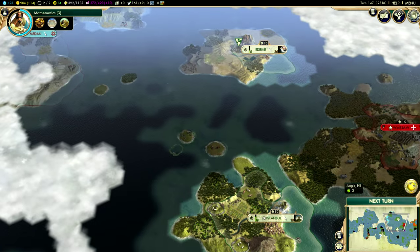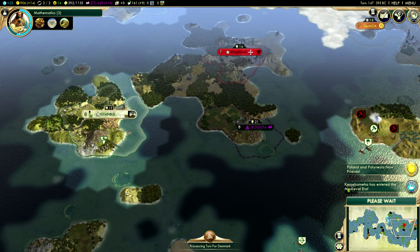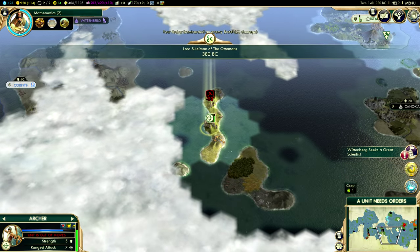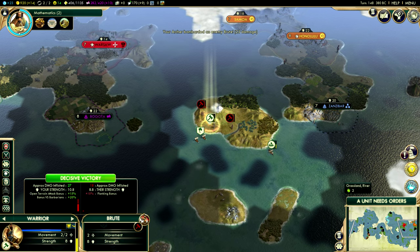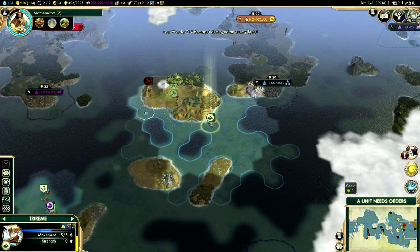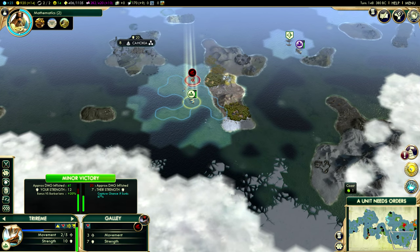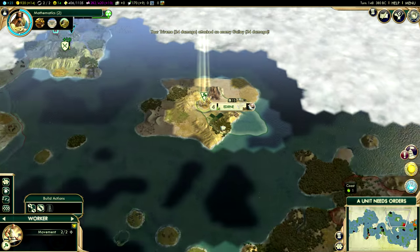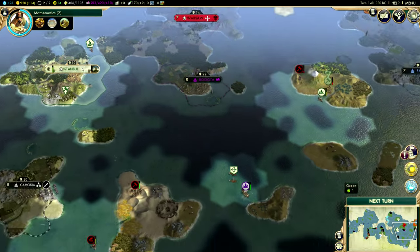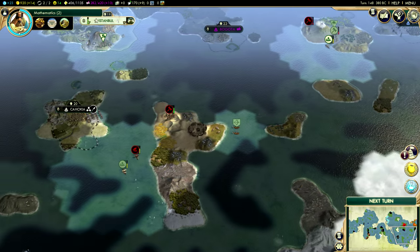How is my guy doing up here? He's doing okay — a little bit injured, but that's fine. Diplomacy in this game is a bit wonky; I would be lying if I said I really understood it fully. Take you and send you there — next turn we will have another city up with any luck, which is good news. Where did that guy go? Oh, he's right there — let's start attacking him. Hopefully he doesn't fight back too hard.